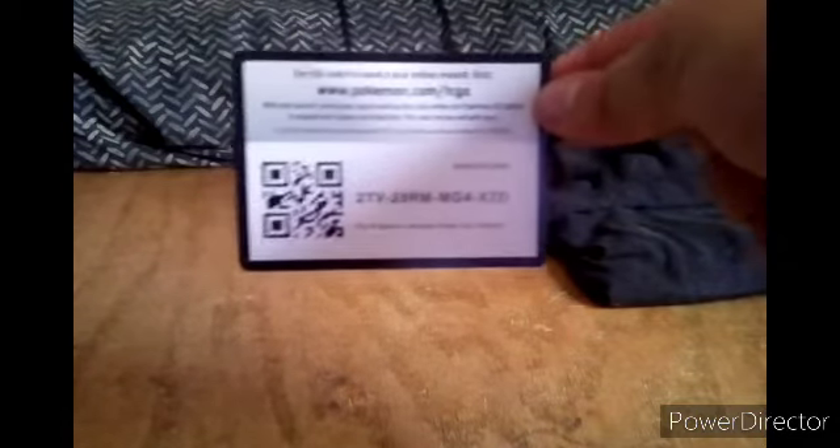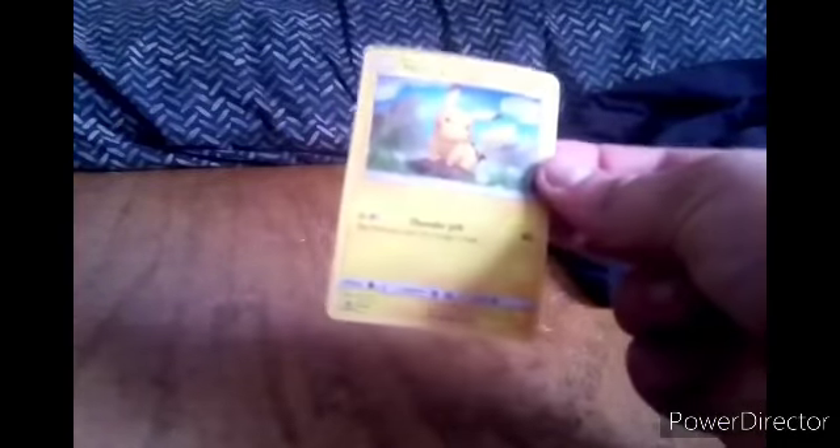I think we'll start off first with the Unbroken Bonds — if anyone wants it they can have this, otherwise I'll use it for my stuff. And then we've got this cool Pikachu card with the move Thunder Jolt, and we got this cool looking Alolan Exeggutor coin.